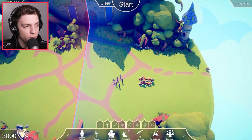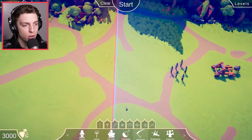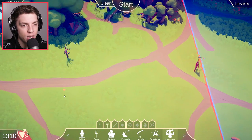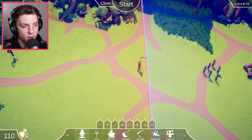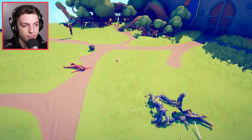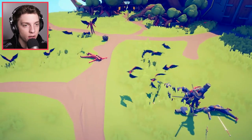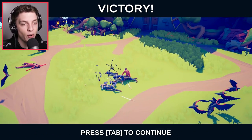Looks like we're in a bit more of an open battlefield now. We've got a catapult and some knights. We obviously know that one harvester can take out a ton of knights. Should we try the scarecrow? Yeah, scarecrow keeps this time around. Send in the birds! Whoa, that was surprisingly effective.